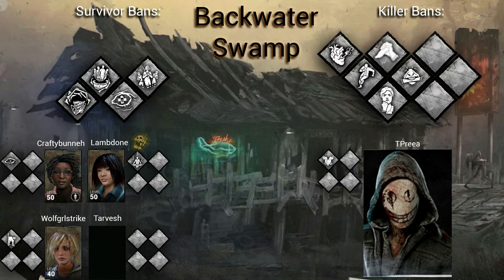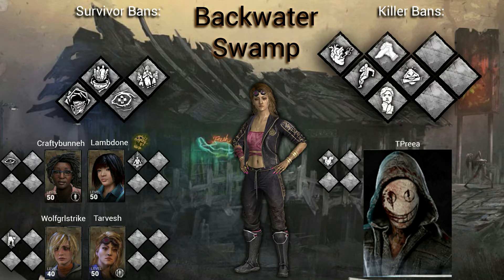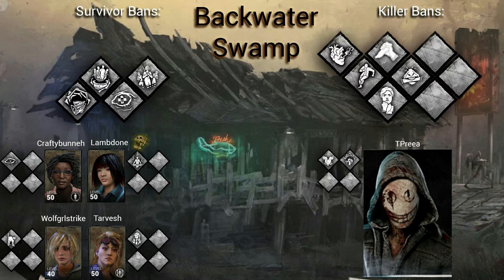Going with Yui as a survivor choice. As far as the perk goes, it's Inner Strength. Another player goes with We'll Make It. Another picks Prove Thyself — the perk that helps everyone around you with repair speeds. Someone suggests Head On paired with Inner Strength — that's a pretty good combo since you run that build frequently. The killer picks and bans. Borrowed Time is also being considered, and Palm Spirit would work well since survivors will be running around injured a lot against Legion.